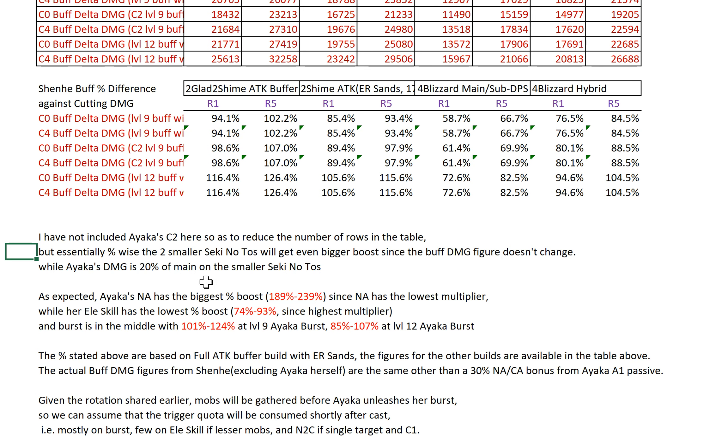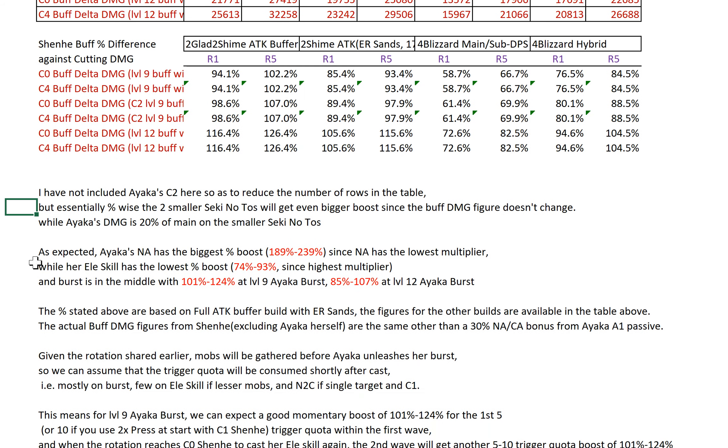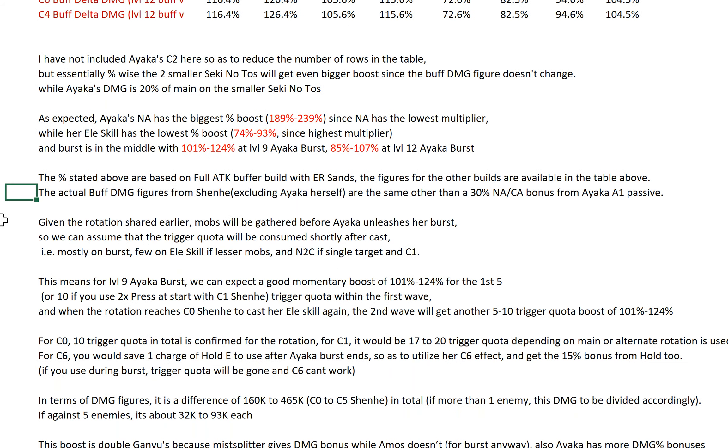As expected, Ayaka's normal attack has the biggest percentage boost — 189 to 239%. Then 74 to 93% on elemental skill. 101 to 124% for Level 9 burst. 85 to 107% for Level 12 burst — which is expected because your talent multiplier increases when you go from 9 to 12, so the relative percentage buff from Shenhe is lowered. But the actual buff damage figures from Shenhe, excluding Ayaka herself, are the same — other than a 30% NA/CA bonus from Ayaka's A1 passive.